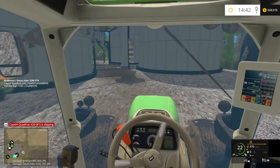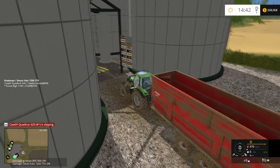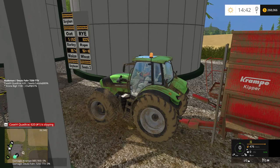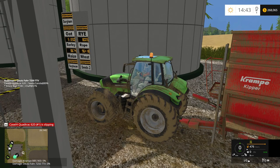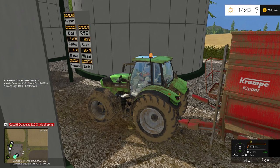Let's see what we've got in grain. Looks like we've got wheat — 96,000. And barley — 51,000.